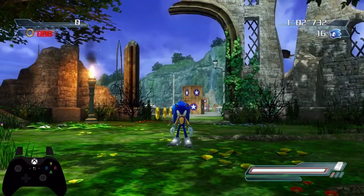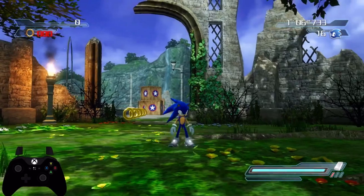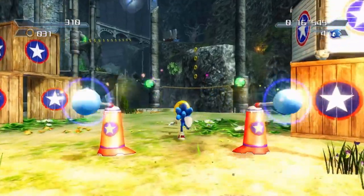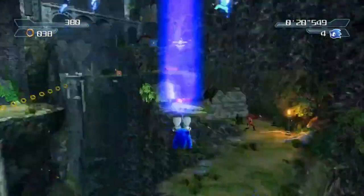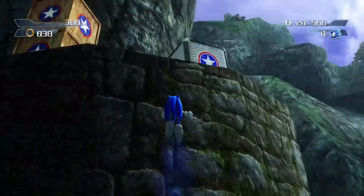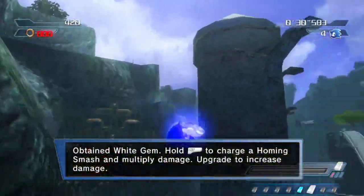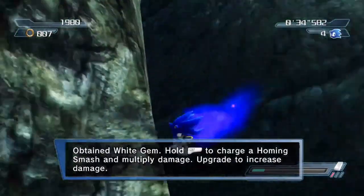Good morning, good afternoon, or good evening wherever you are in the world, and welcome to the White Gem. How does it work? The White Gem can be found in Project 06 in Sonic's Kingdom Valley. After the first checkpoint, you do a homing attack onto the rope that launches you in the air, and you use the bounce attack to bounce yourself higher and higher on the rope. Once you get enough height, to the right will be a spring. You take that spring and you can find the White Gem right there.